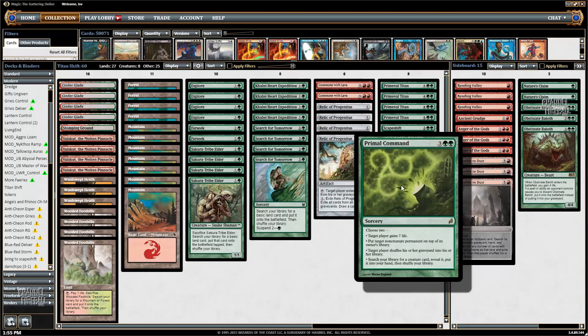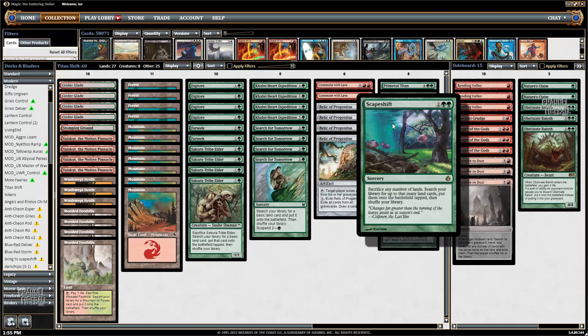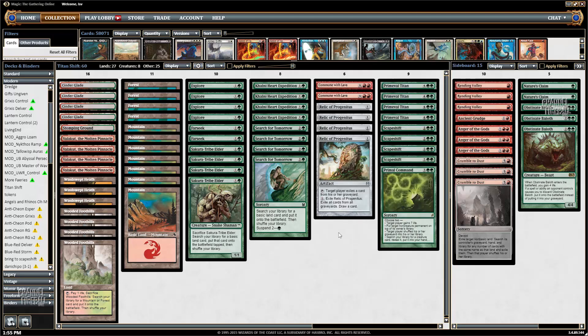I put Primal Command in the kill pile because it goes and gets a Primeval Titan — it's more like a Primeval Command, am I right? So you've got four Titans, four Scapeshifts, and Primal Command. It's a pretty focused, one-dimensional deck, but I think that dimension happens to be pretty good. It's just getting a bunch of lands into play and then killing your opponent with Valakut.